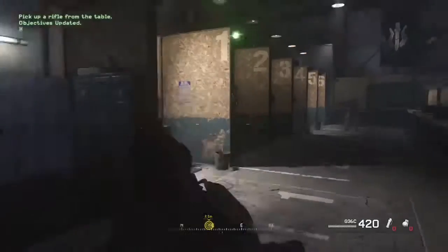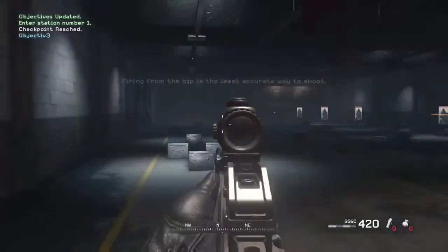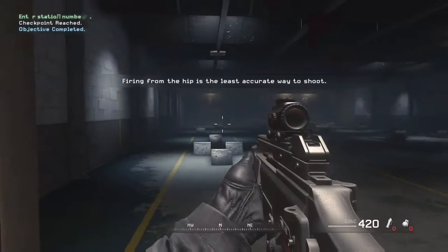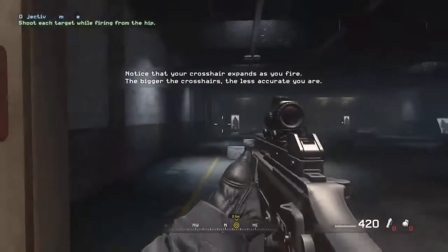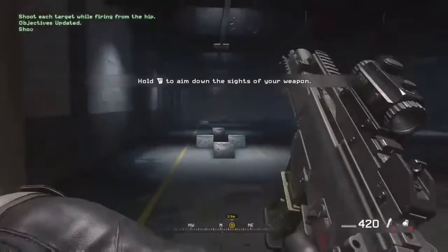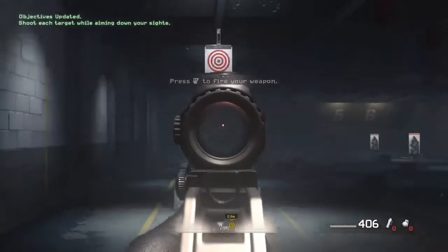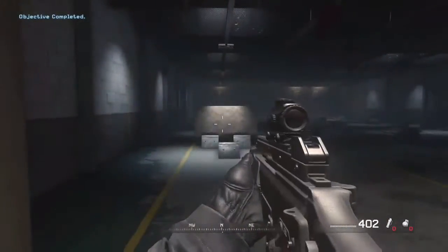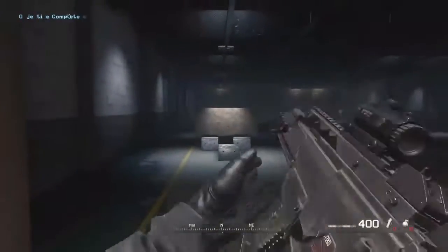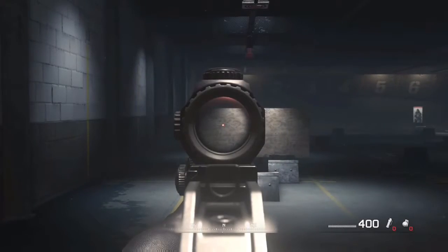You know the drill. Go to station one and aim your rifle downrange. Lovely. Now shoot at the targets while firing from the hip. Now aim your rifle downrange and shoot each target while aiming down the sights. Now I'm gonna block the targets with a sheet of plywood. Bullets will penetrate thin, weak materials like wood, plaster, and sheet metal. I want you to shoot the targets through the wood.